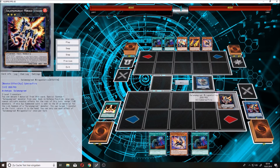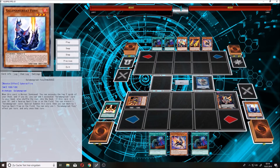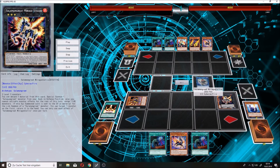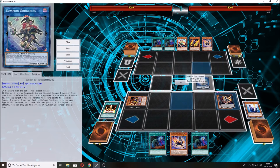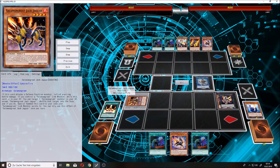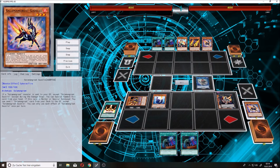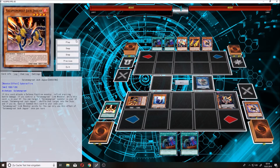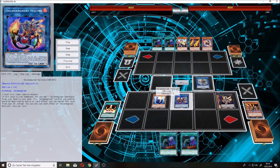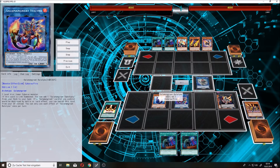Now you overlay into your Mirage Stalio — make sure to detach Foxy and make sure to special summon Stalio into this zone. This is really important. Then special summon Jack Jaguar from the deck. Use Foxy's effect, ditch the Gazelle you added back to your hand, and special summon Foxy.